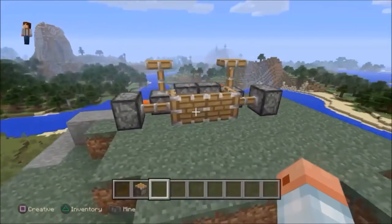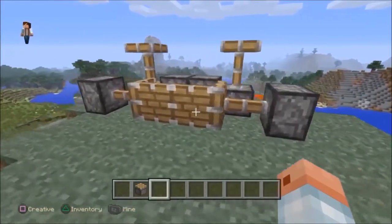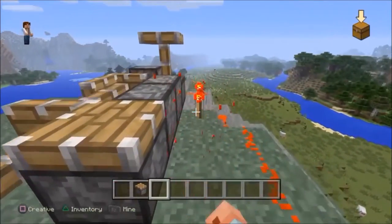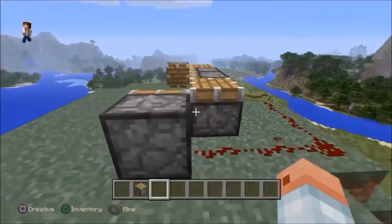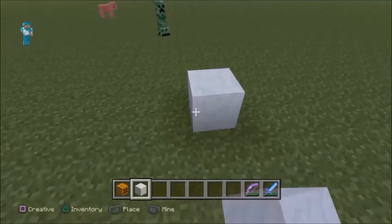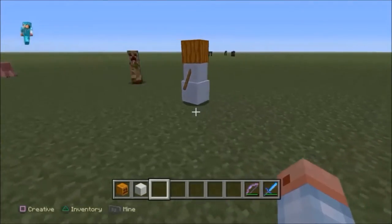Pistons were a mod before getting implemented in Minecraft. The developers found that it was a good idea so they added it. Snow golems cannot leave a snow trail in a super flat world, so you better not lose them.